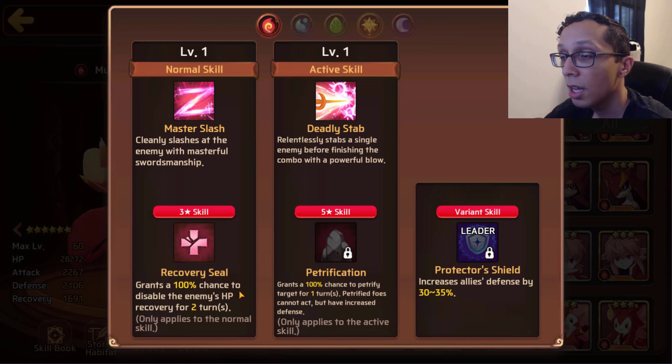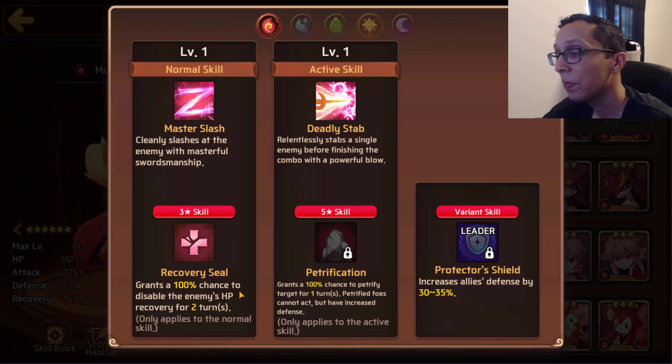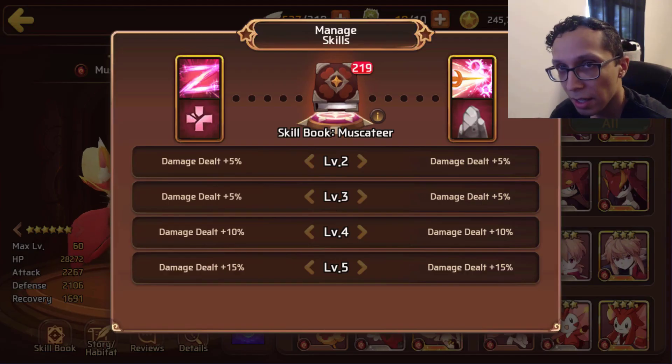Petrification is a 100% chance for one turn. I'm not a big fan of petrification because unlike stun, if you petrify them you can stall them out, but unless they're sapped there's really no way to do any reliable damage on them. I never really used petrification because there are better options.